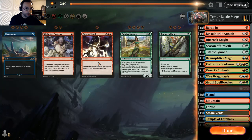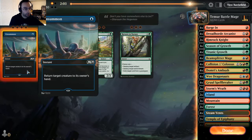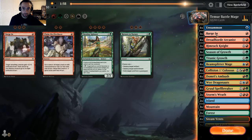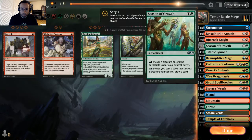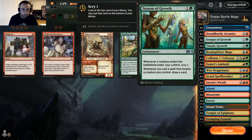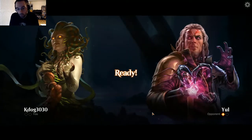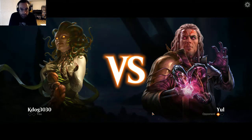Storm's Wrath kills everything they're trying to do. Claim the Firstborn doesn't seem great. Unsummon seems pretty strong against all their removal. We'll shave the Barge Ins — powerful as they can be — and the Rimrock Knights seem pretty expendable. Hopefully we find Season of Growth to draw some cards and keep up with their card advantage.